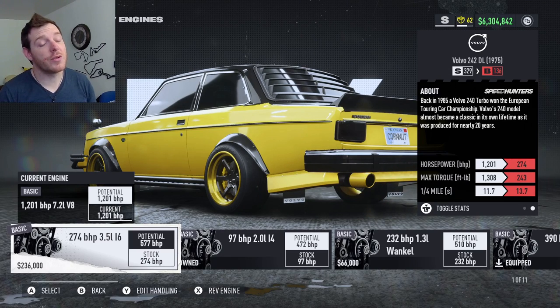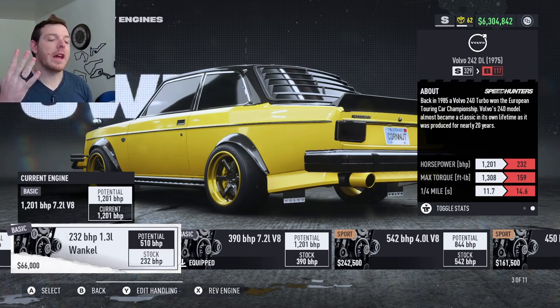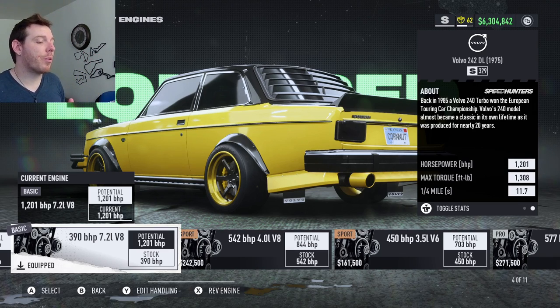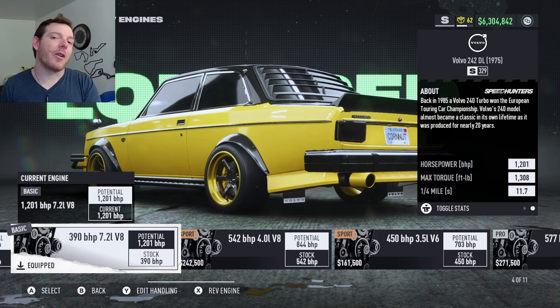For the performance, the engine you're going to use in both the race and the drift builds for S-class is the fourth engine over — that is the 7.2-liter V8, 390 brake horsepower when we start. That is the iron basic motor. I didn't need to buy all the motors this time because I already had this one in the lab, since I bought every engine for this about three months ago.